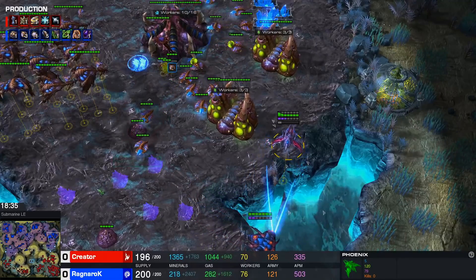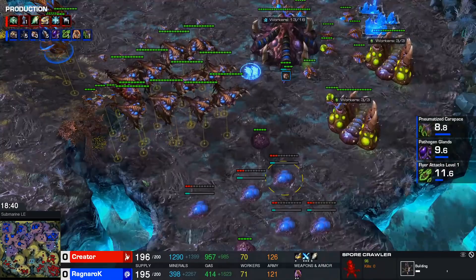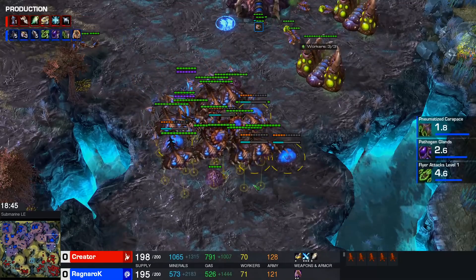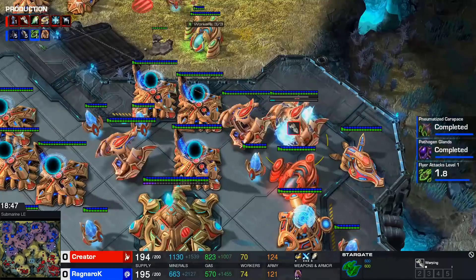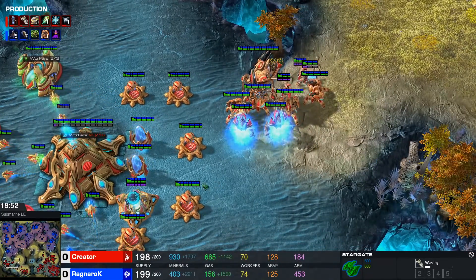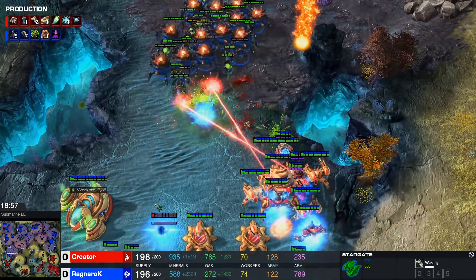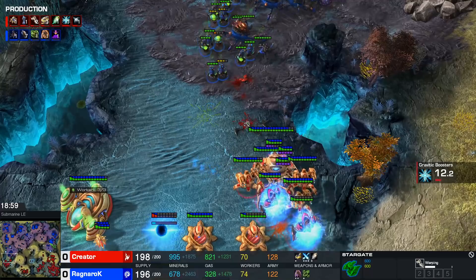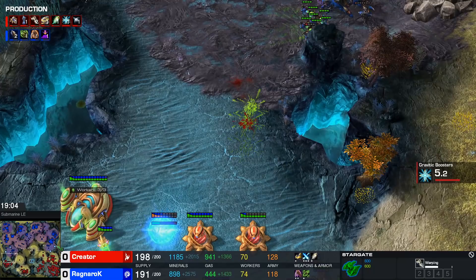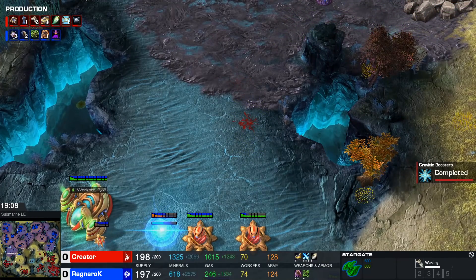We have 70 workers for both players, and now we're heading into that late-game stage. A couple of spores are coming down and Infestors being added to the mix. This is what I was talking about — it takes such a long time for Creator to get to that Carrier count, so he wasn't really able to push his lead that he temporarily had. He's still in a lead in some ways though — there's not a lot of creep, there's not a lot of bases. This map in general does not have a lot of bases — six bases each — and it's difficult to get there.